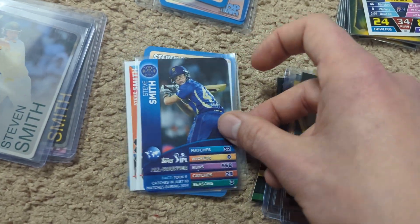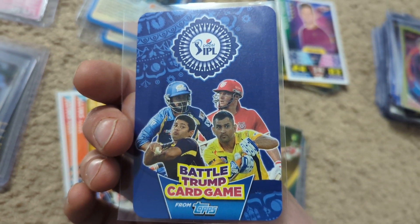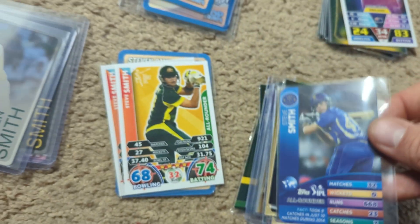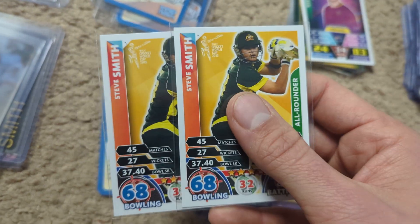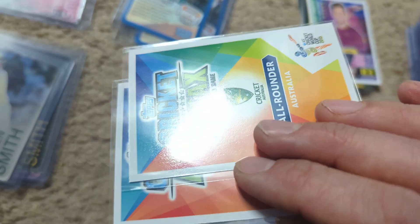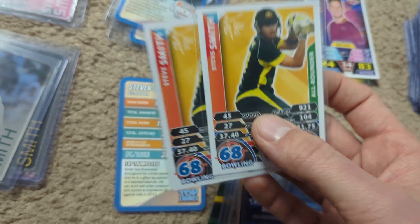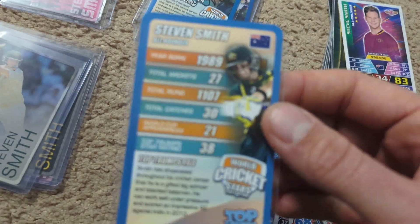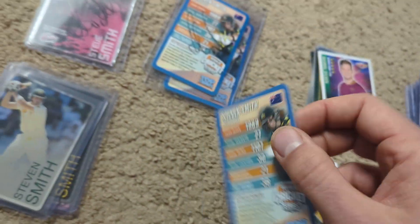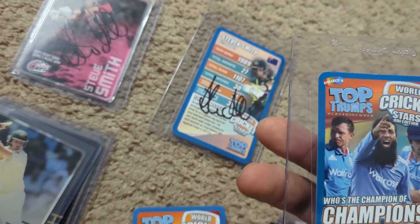This one is an Indian issue, issued in a game pack called the Battle Trump Game — there are a bunch of good players in that set. This is his 2015 World Cup card, also from India. The 2011 and 2015 Indian Cricket Attacks cards are the hardest to find, so I was happy to grab two of those. And then this is his Top Trumps, which I think were issued in England — I've actually got two signed copies as well, which is cool.